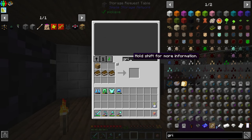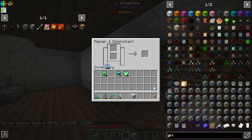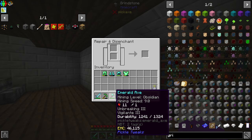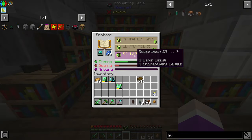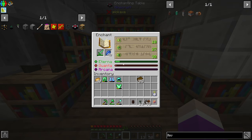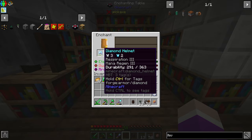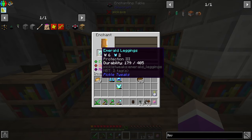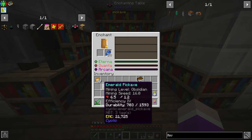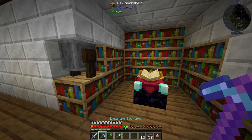I'm going to make myself a grindstone because some of these enchantments I don't necessarily want. Let's re-enchant everything - we didn't get the best stuff. I see experience harvester nine - I'll have to look into what that does. Respiration, protection, experience boost, molten toolhead which might be auto-smelting. We'll go with respiration and protection three; the whole armor is pretty much got protection now except the helmet.